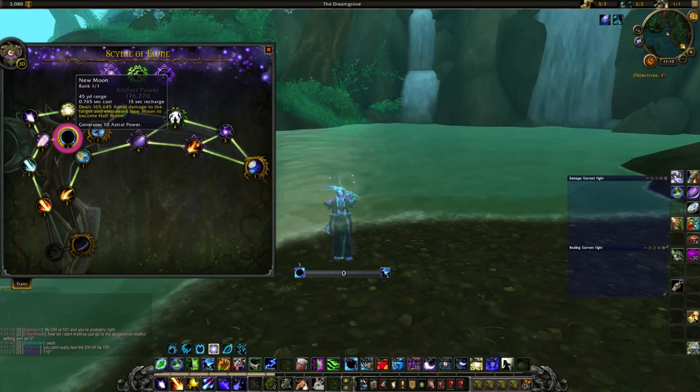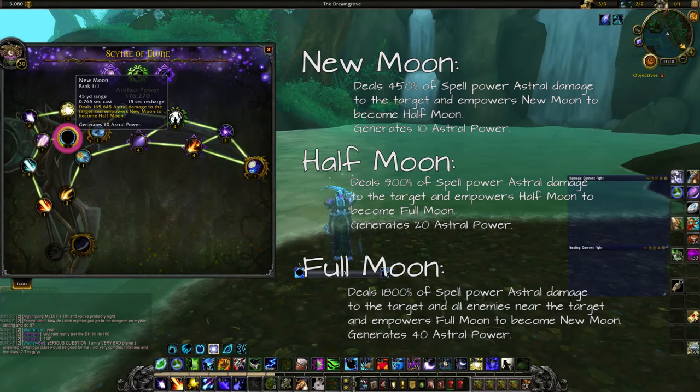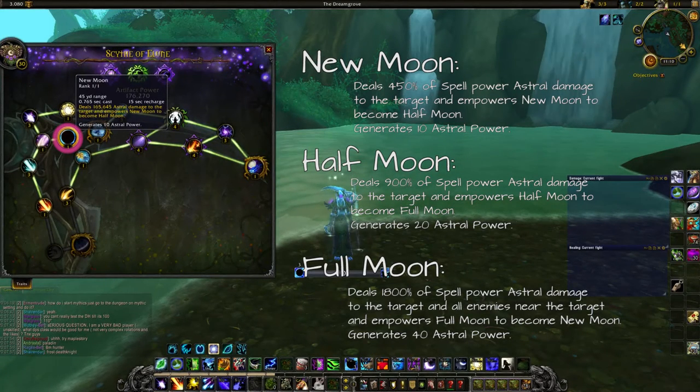The starting point in your artifact weapon is New Moon. New Moon leads you to the next cast called Half Moon when you finish it, and Half Moon leads you to Full Moon. This is the new class fantasy from Blizzard and this spell is really important — it generates so much Astral Power that it's necessary to cast it on cooldown. In some scenarios you can stack three charges, especially with Fury of Elune, to boost your Astral Power to the max.